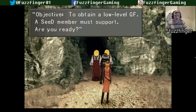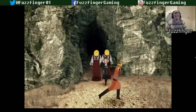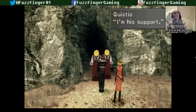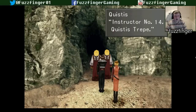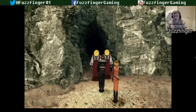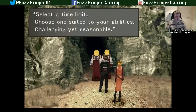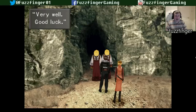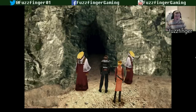Our objective is to obtain a low level Guardian Force. A SEED member must support — Quistis will be our support. Are we ready? Yes, we are. And we're going to go for the hardest difficulty. Quistis Trepe — 10 minutes is plenty of time. I don't think it makes any difference which time you choose.